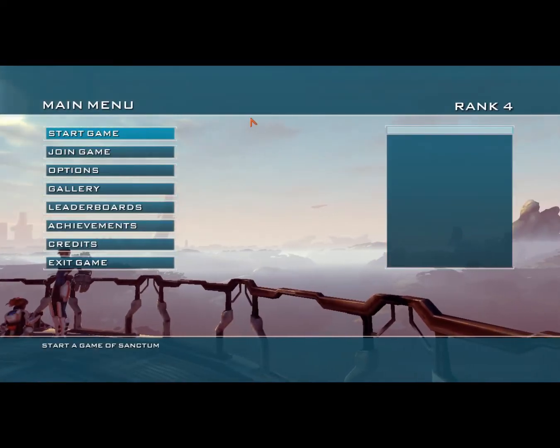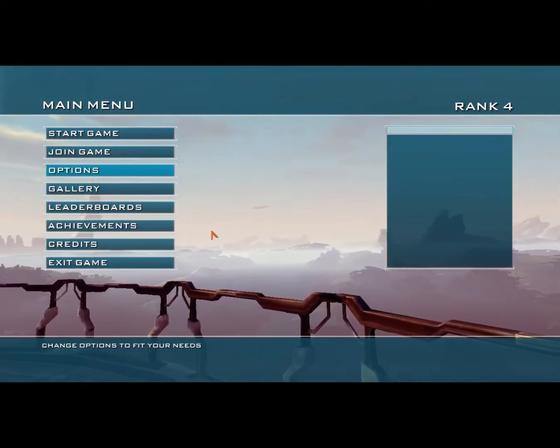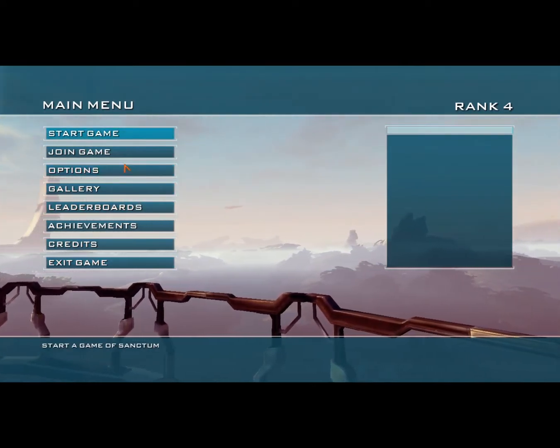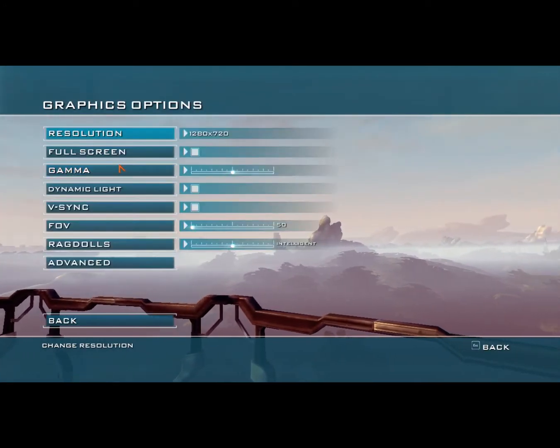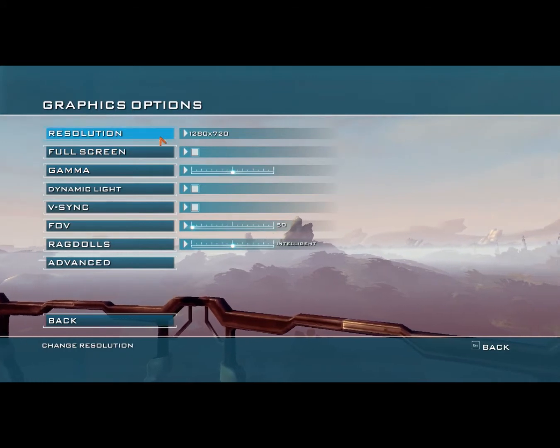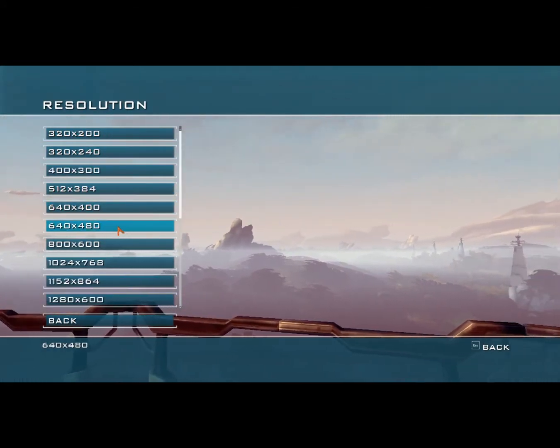So I'm launching the game with the default settings. This is so unplayable — even the menu is so hard to handle. I'm not even gonna play this. Now I'm heading straight to options to change the settings.